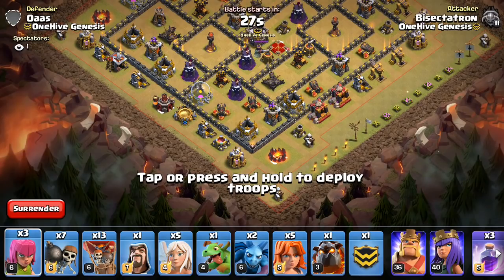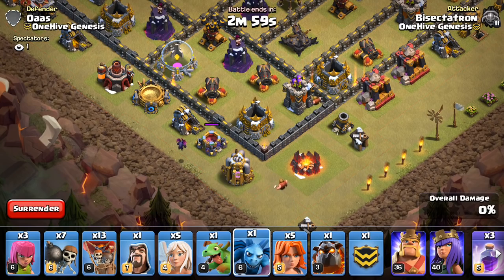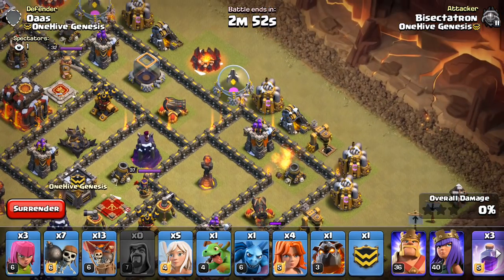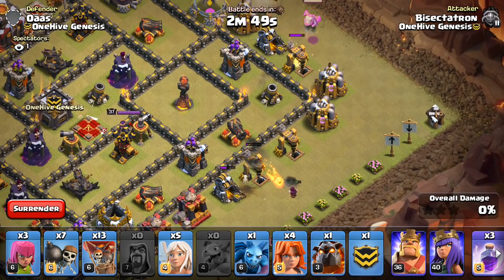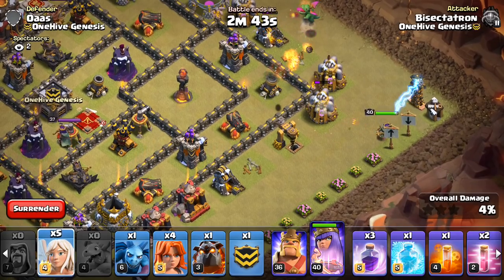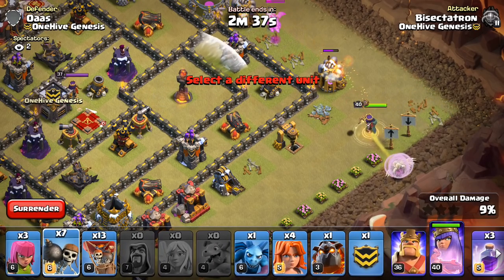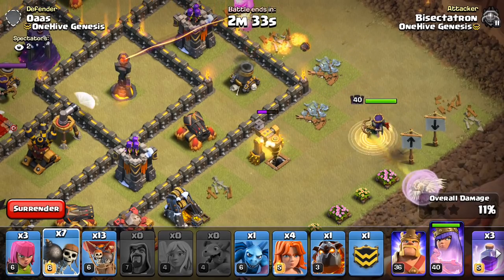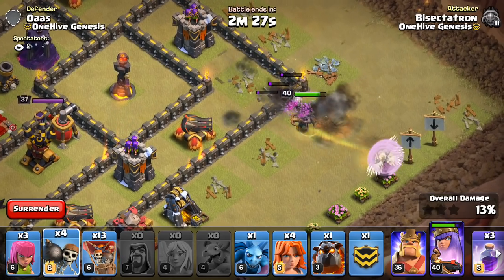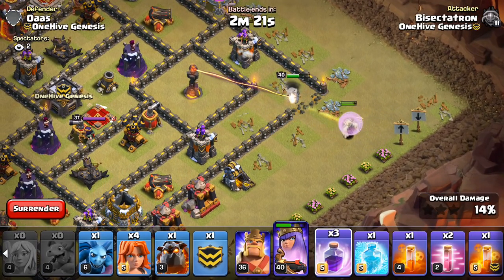So we'll start off with the minions down here — we'll go like minion, that should be all we need. Let's get the Valk right here, we're going to need that wizard probably, baby dragon. No seeking air mine — there's the queen and her healers, Tesla, that's kind of a free Tesla I guess. Get these wall breakers ready. Step on up — snuck those wall breakers in, that was good. Gonna have to use the queen's ability, which I'm not a huge fan of.